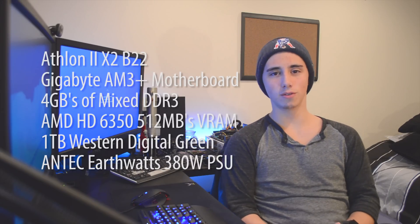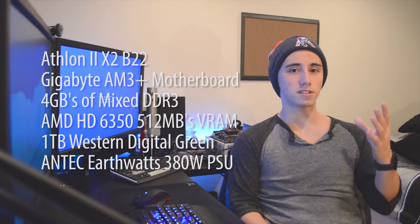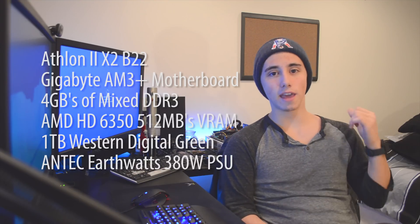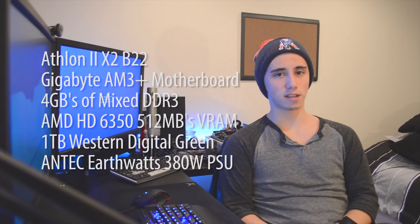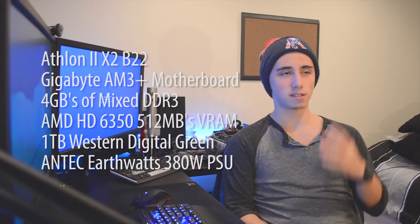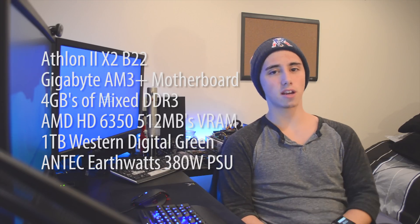I have an AMD Athlon 2 X2 B22 — that's a lot of 2s — but this is a dual-core 2.8GHz processor underneath a stock AMD heatsink. The RAM in this build is two 1GB sticks and a single 2GB stick for a total of 4GB of DDR3 RAM.